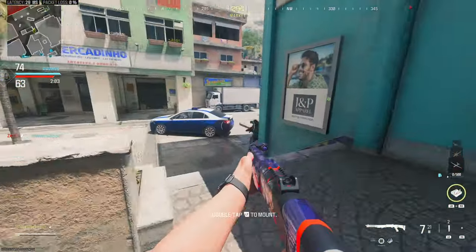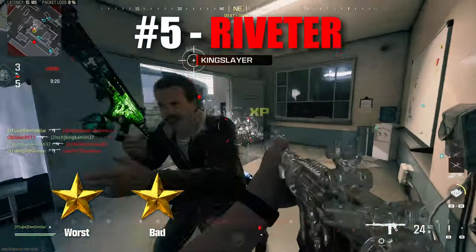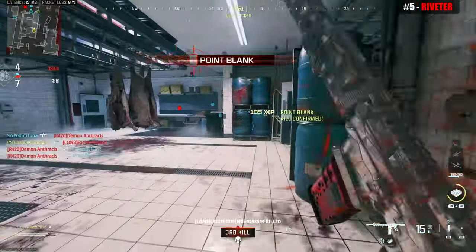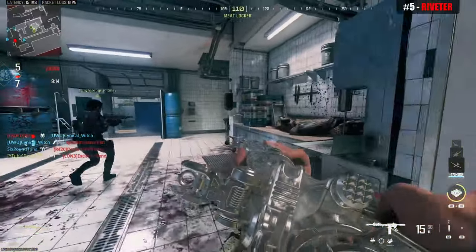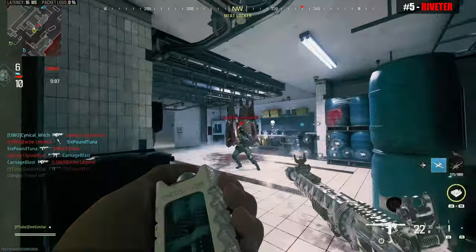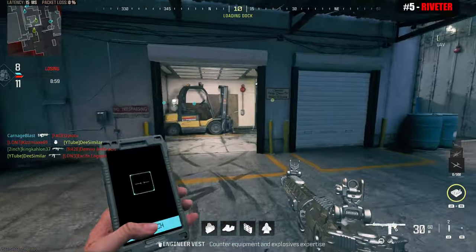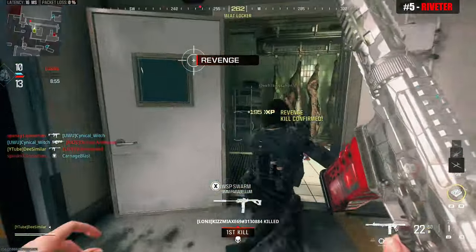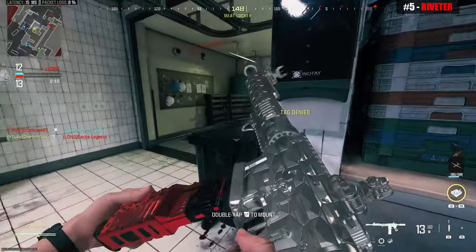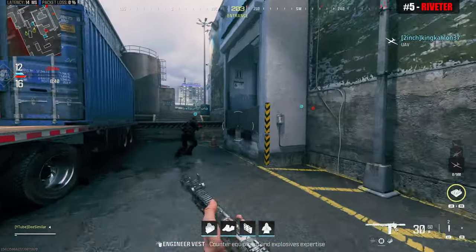The number 5 spot is where we finally get into usable shotguns. At number 5 we have Modern Warfare 3's Riveter — a full auto spray and pray shotgun that is incapable of getting a one shot kill. It can take anywhere from 2 to 5 shots to kill depending on your range. The issue is that it tends to be inconsistent, and I believe that's because the Riveter fires just 4 pellets at a time. For comparison, all the Modern Warfare 2 shotguns fire 8 pellets at a time, and the damage is spread across the number of pellets fired. So when you fire fewer pellets, you deal higher damage per pellet, but if you miss a pellet you're missing a large chunk of damage — which is why the Riveter is inconsistent outside of point blank ranges.